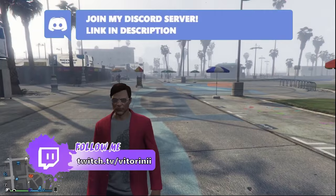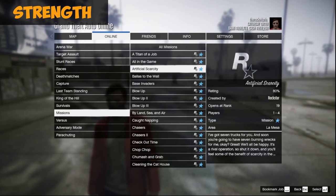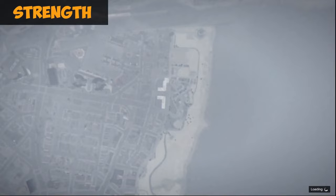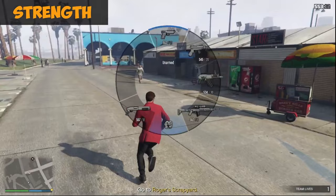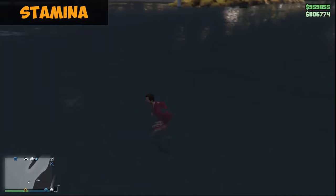The first stat is the strength stat. Make your way to the pier near Vespucci Beach — make sure you are there because there are a lot of people spawning. You want to start up a mission called Death Metal. Go to Play Job, Rockstar Created Missions, and start up the Death Metal mission. Start it up on your own, confirm the settings, and you'll be spawning in that exact spot.